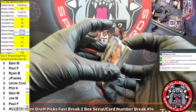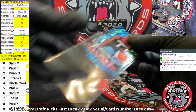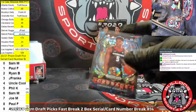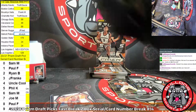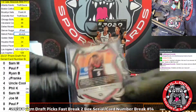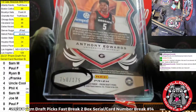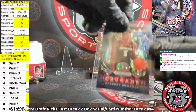First up, we've got a numbered Anthony Edwards Crusade. All participants have action on the Edwards. Let's go on to the zero spot, Sam. Nice Anthony Edwards to start us off.